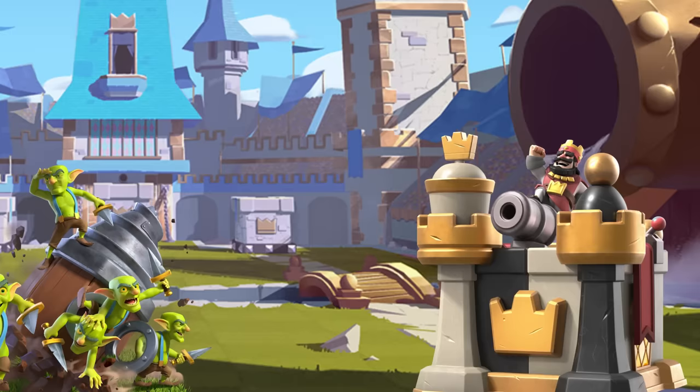You're only spending 4 elixir with a Bomber, Ice Spirit, and Skeletons to get back to another Goblin Drill. There is no deck in the game that can keep up with that quick of a card cycle. Even if your opponent has a Dark Prince or a Bowler, they're going to get blasted by another drill before they're back to their counters.